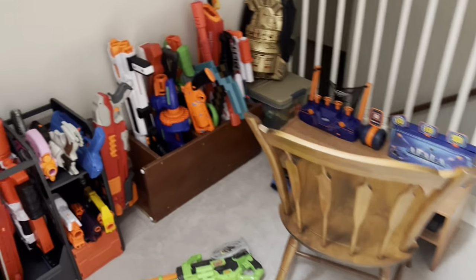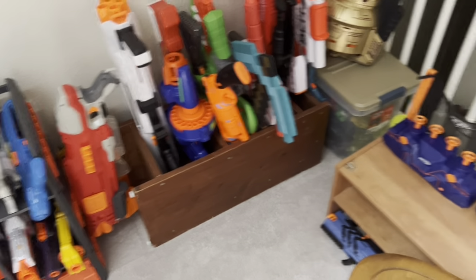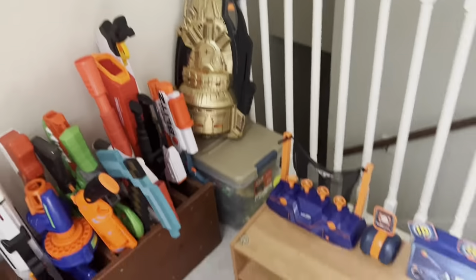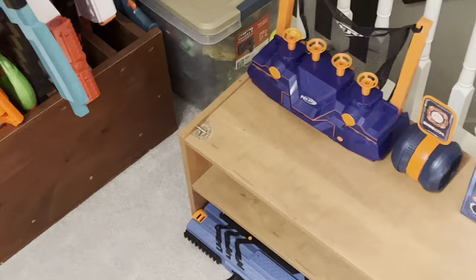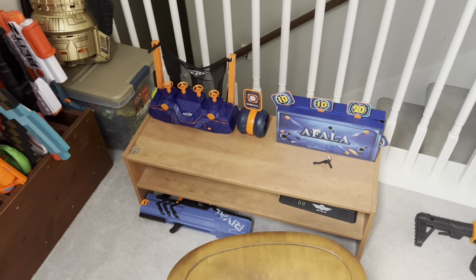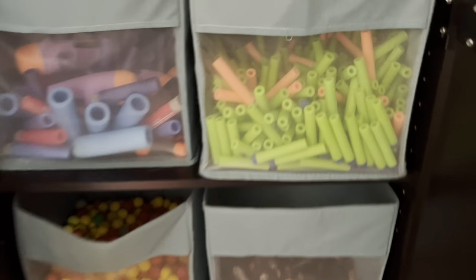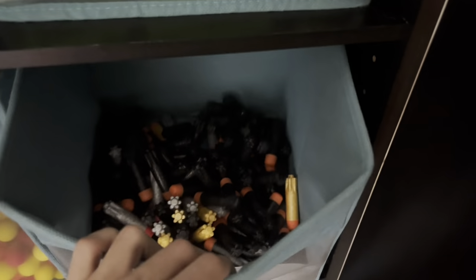This corner over here is still kind of a mess — I'm not sure what to do with it. There's a shoe storage thing flipped on its side, a box full of Hot Wheels cars with the Judge sitting on top, and a little broken shoe desk thing with my target on it. Up there we've got the Needler, and inside this cabinet we've got darts — standard full lengths, mega darts and missiles, rival rounds, and ultra darts.